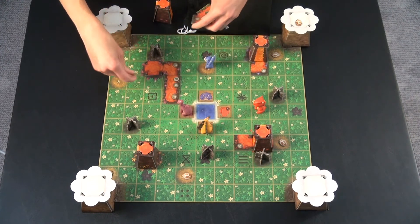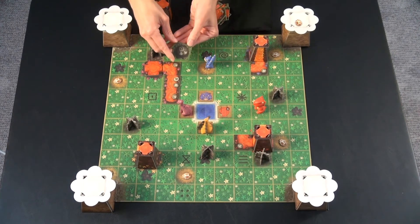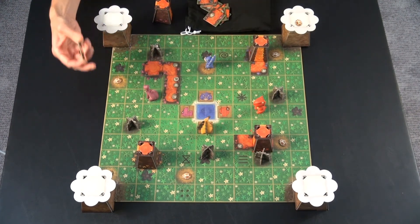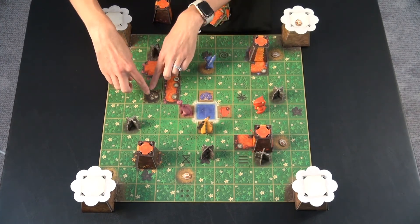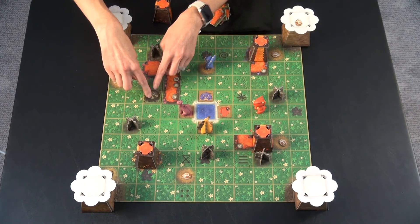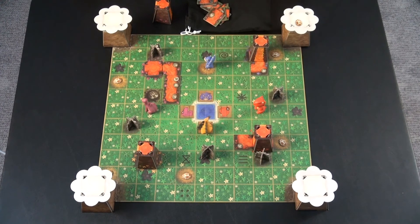The other thing you can draw from the pile is meteorites, and meteorites are both good and bad. When you draw a meteorite, you look for the little symbol on it and place it on that spot. If a dinosaur is on that spot, they've been eliminated — squashed by a meteorite. But if there's no dinosaur there, you're fine. Meteorites allow you to pick one dinosaur and move them two spots, because there are two footprints on there. There are quite a few meteorite spots throughout the board to use.